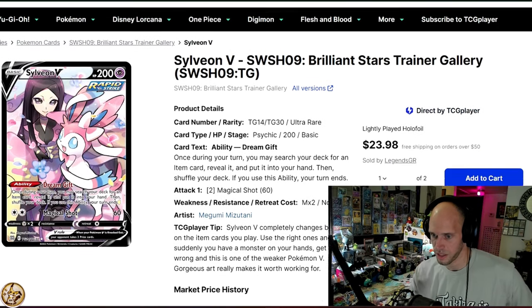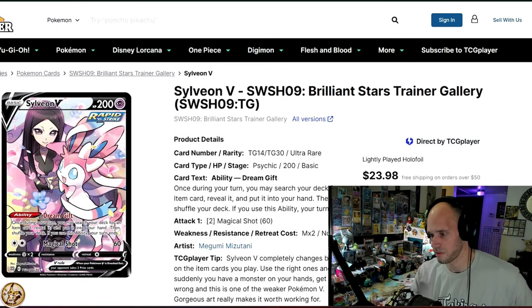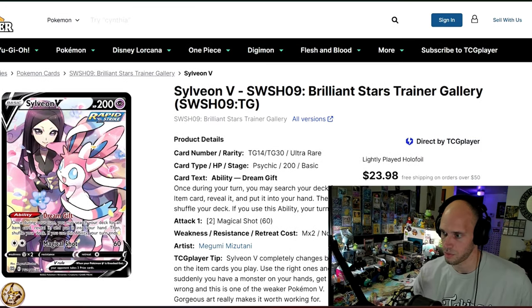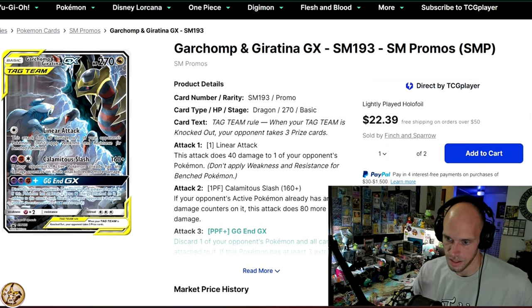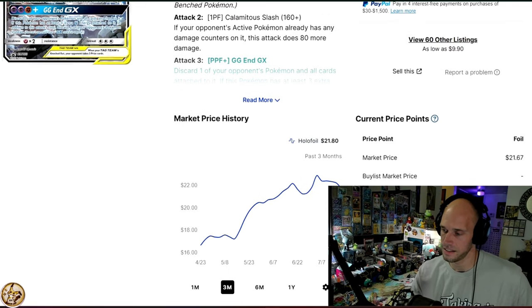Sylveon V — one of my favorites made the list again! From Brilliant Stars Trainer Gallery at $21.03, it got as high as $27 last month. And then we have Garchomp and Giratina promo — Garchomp and Gear Tina — and my gosh, is it cool. It'll set you back $21.80.